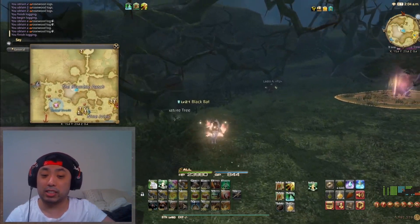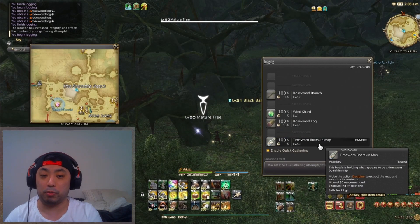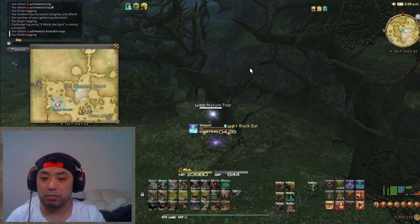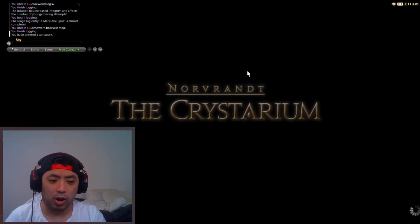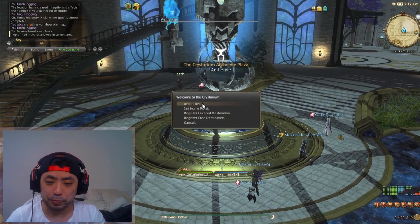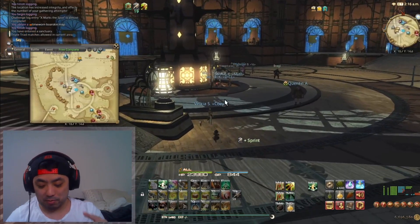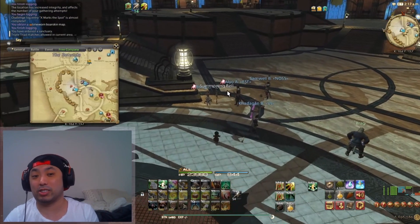I'll go ahead and exhaust every item off the node itself, and then hopefully within the next node that spawns — which comes up very quickly — I'll be able to get the map I want. And there we go, we got the Boarskin Map after doing a couple of rounds, which is a little unlucky, but that's only a minute or two spent. We're heading to the Crystarium next, and after a quick detour to the market board, with the boar skin map and the bat we've already made 70,000 gil.